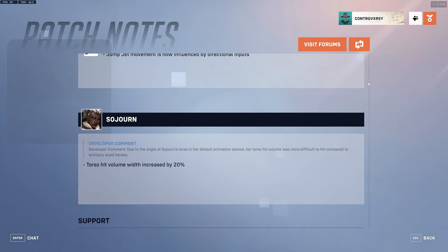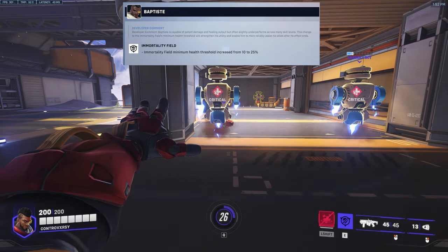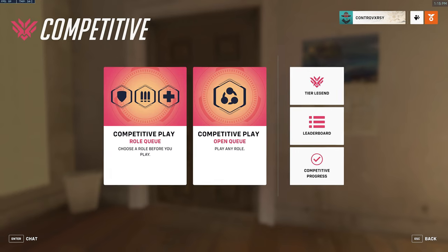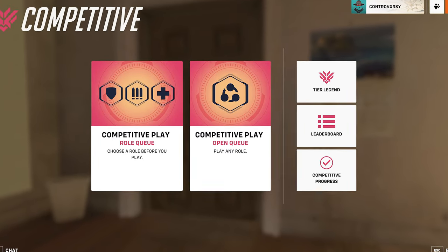Sojourn is getting an interesting nerf — her torso hit volume is being increased by 20%, making her easier to hit. Baptiste is receiving a buff on his Immortality Field, where the minimum health threshold is being increased from 10 to 25 percent. Along with a few bug fixes, they also updated the competitive UI, which will now show the tier legend leaderboard in your competitive progress.